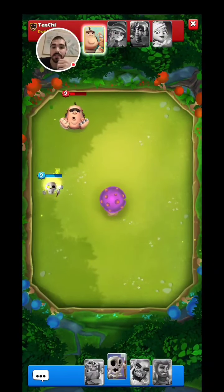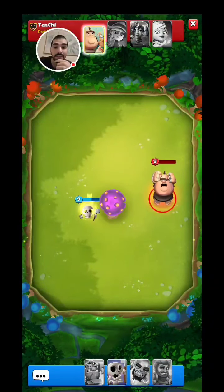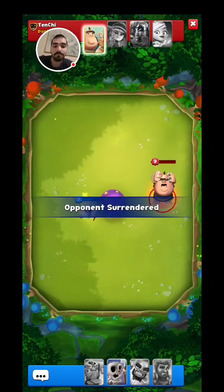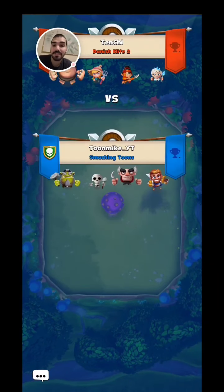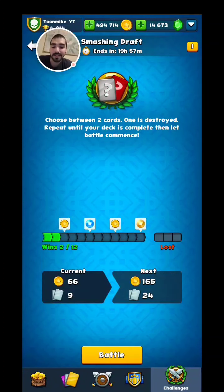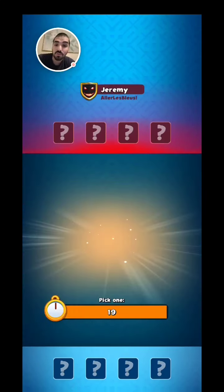We're going to double hit the Giant like this — this is going to be a win. He surrendered — he knows it. That was a nice match, not as close as the last one. The Skeleton has been working for me. We got two wins; hopefully we can continue with this momentum.